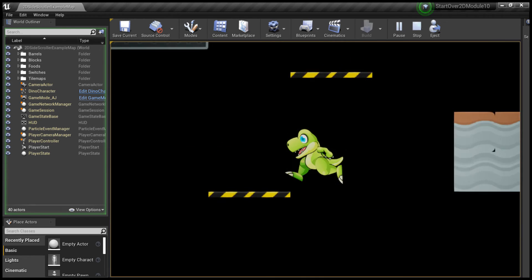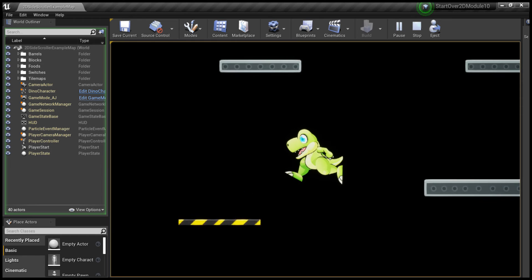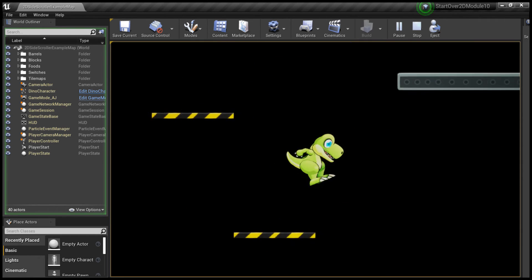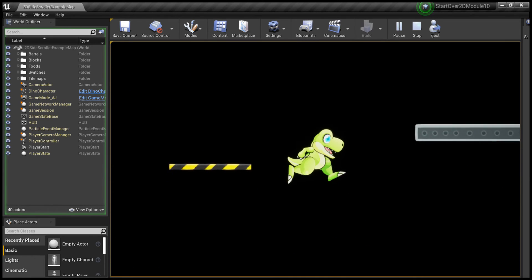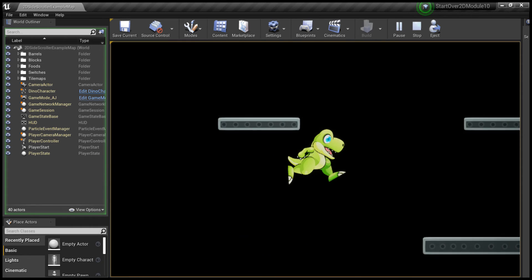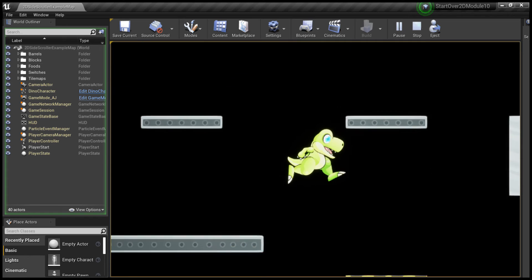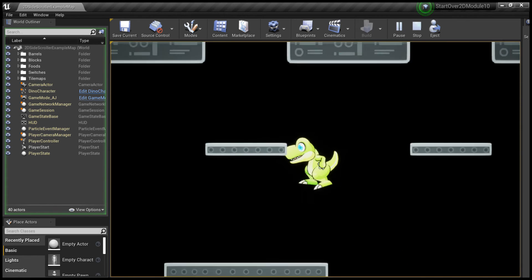So if you want to have a play, just download the game from the module files, attach it to the post and play it. The platforming is a little challenging — the colliders are there, but the movement and jumping I would like to be a little bit different.